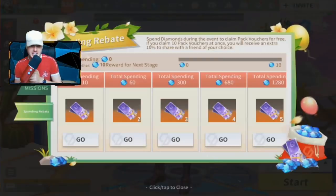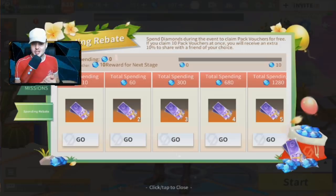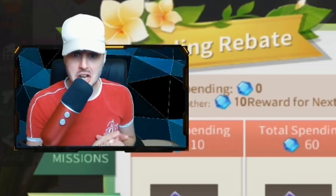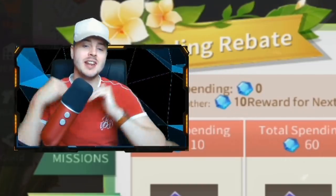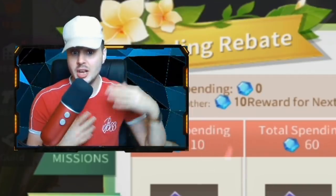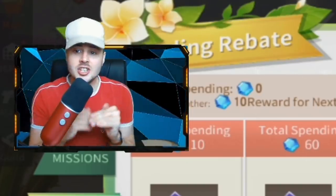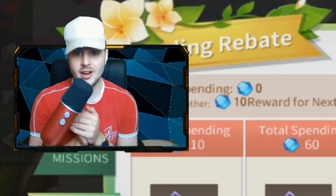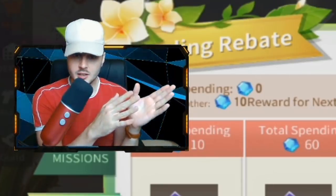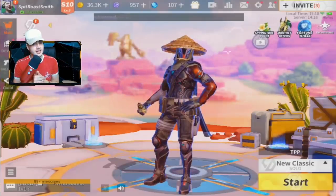Next, the Spending Rebate — this is what I really want to get into with you guys. You know those friends that always buy diamonds but you haven't got money yourself? Well, with the spending rebate in Creative Destruction, if I bought and spent diamonds in the game and received coupons, I can actually send those coupons to my friends and they'll have a chance at winning a free skin. That's a pretty good addition for everyone.